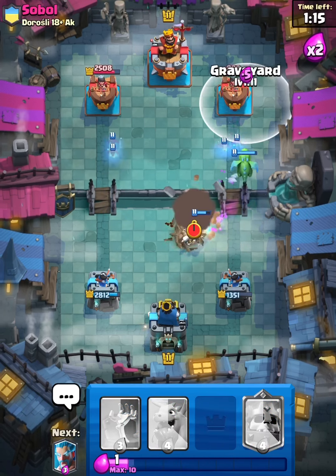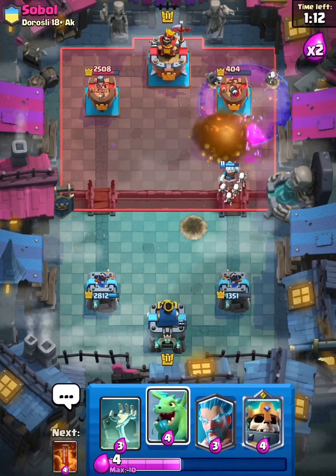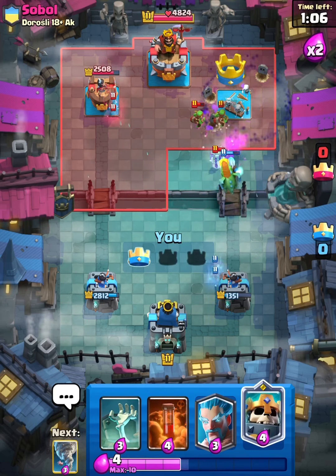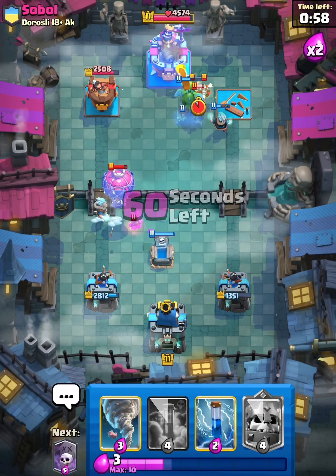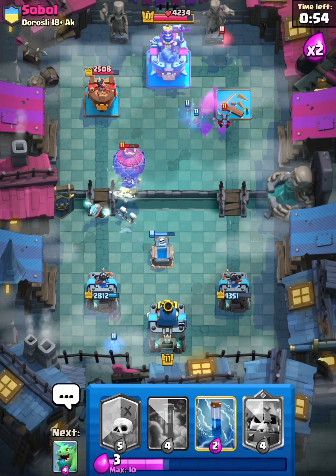Now we can go Graveyard, hopefully taking the tower. I think we should be able to. We're fine. Let's go with the Tombstone over here and Ice Wizard. We miss a bat, but that's alright. We can just Tornado to kill the bat — actually, we didn't need to because of the Ice Wizard.